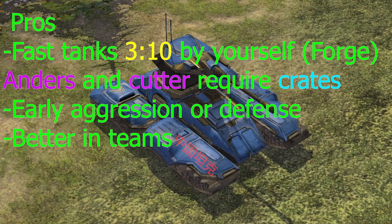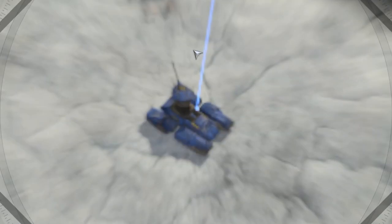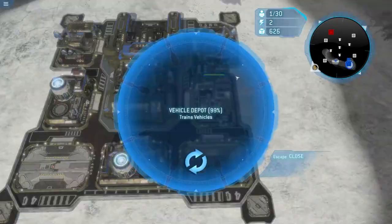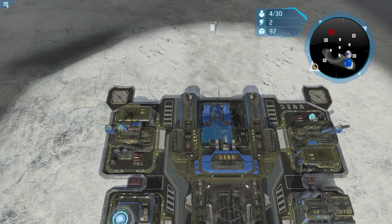Let's think about the pros and cons of this build. Starting with pros: obviously the first one is very fast tanks. I can see this being useful in a team situation like a 2v2 or 3v3 - if your teammate is getting pushed on really early, maybe by double Covenant or a bunch of Warthogs. Or in a 3v3 where you're trying to get some early units out. That could be viable as long as you take care of that tank, because if you lose it, that's all you've got. Early defense and early aggression - if you have a Brute on your team and want to put some early pressure on enemy bases, pump out a Chinese tank and send it over.